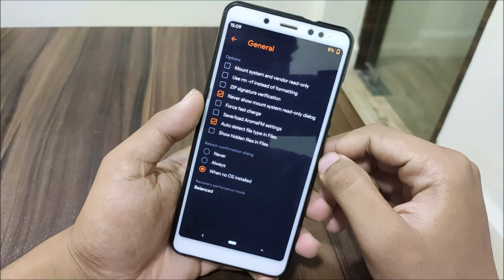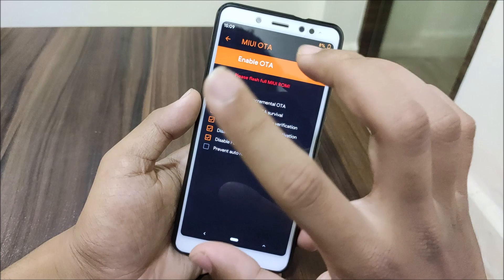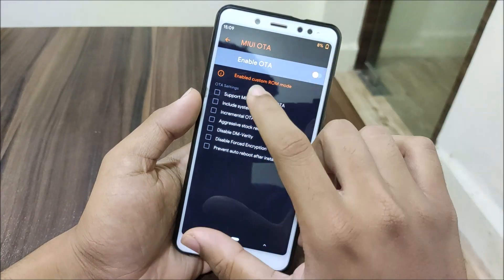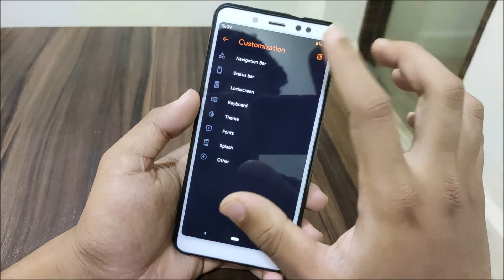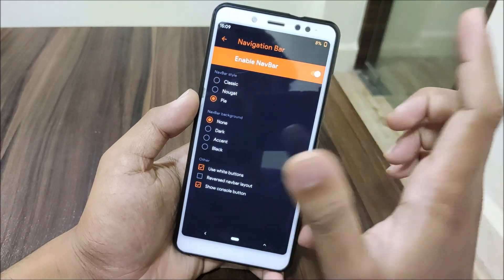In the settings we have all the Orange Fox options. Under general, we get the general dialog, reboot confirmation dialog. You can choose MIUI OTA — MIUI OTA is supported, but I'm disabling it because I'm on a custom ROM. Then we have the navigation bar with options like Nougat, Classic, and Pi.